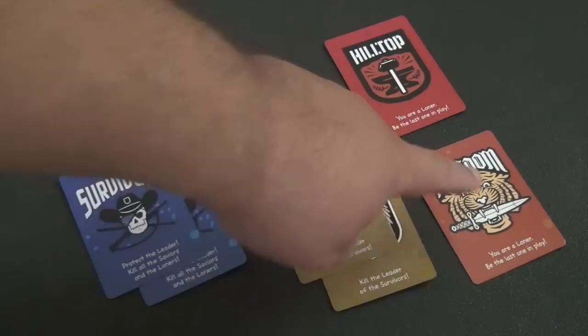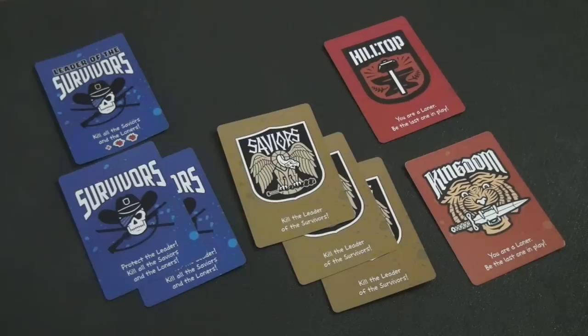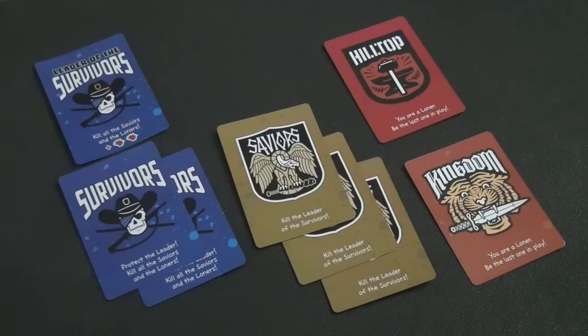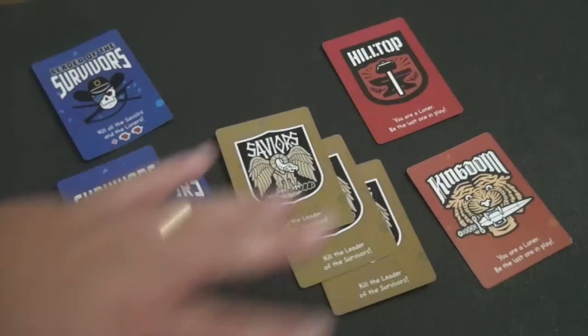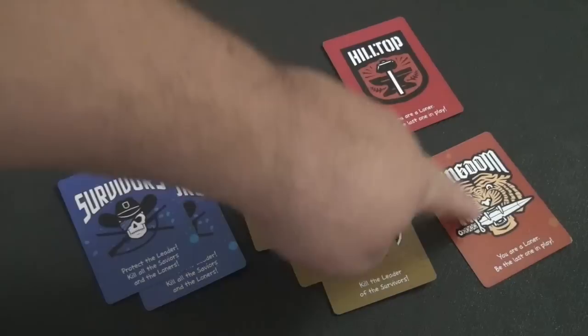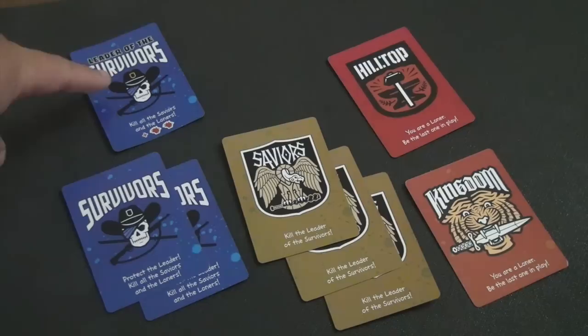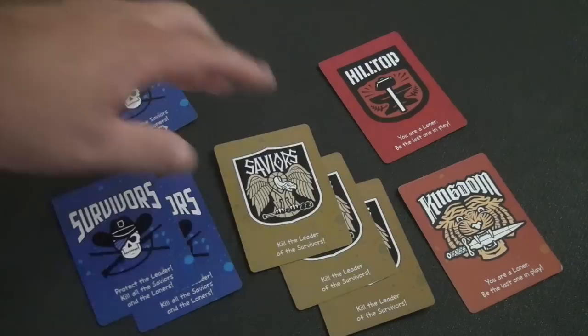The two loners — Hilltop and Kingdom — must be the last person standing to win. For example, in an eight-player game, if Hilltop and Kingdom are the last ones standing and they kill the leader, the saviors win even if all saviors died during the game. These loners can only win if they are the final two remaining and they knock off the survivor leader.